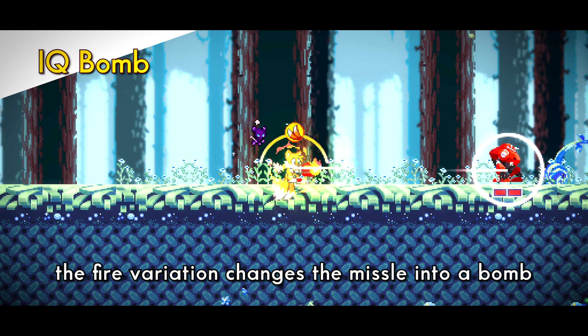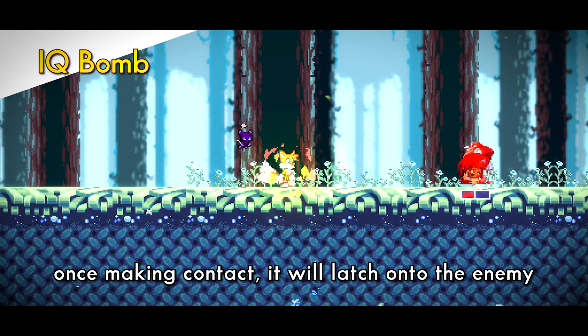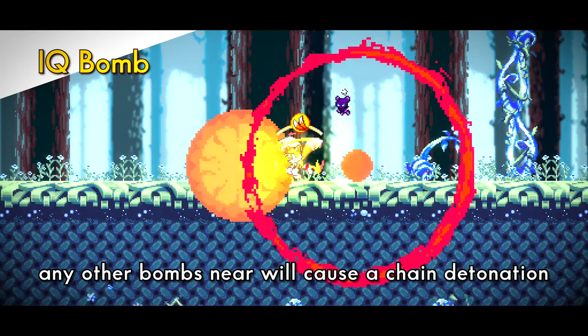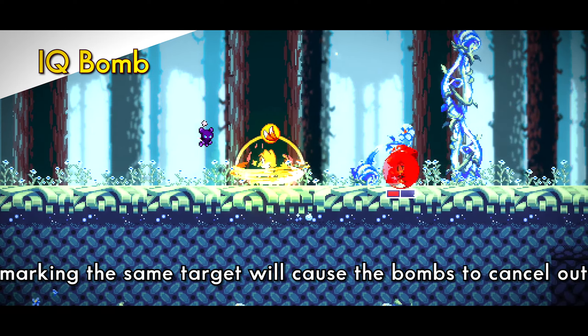The fire variation changes the missile into a bomb that arches towards the nearest target. Once making contact, it will latch onto the enemy. Tails spinning the marked target will detonate the bomb, dealing huge damage within an area. Any other bombs near it will cause a chain detonation. Marking the same target will cause the bombs to cancel out and deactivate.